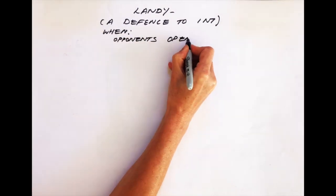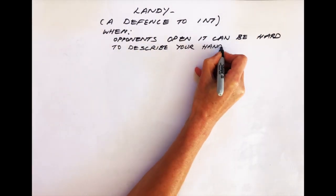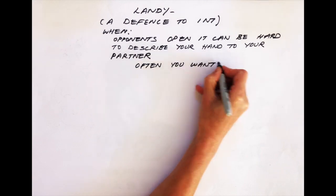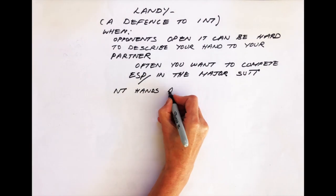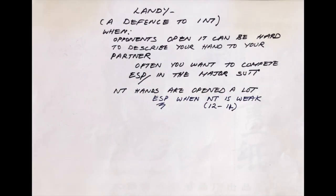A defence to 1-no-trump. When the opponents open 1-no-trump it can be hard to describe your hand to your partner. Often you want to compete, and when you have the major suits this is particularly important. The last thing you want is for the opponents to land in a 1-no-trump contract, perhaps going down 1, when you could have made a top board in a part score contract — a bottom board for you, no thanks. No-trump hands are opened a lot, especially a weak no-trump, so you need a good way to compete.